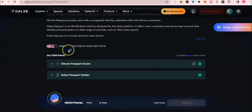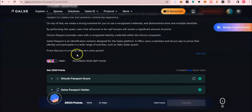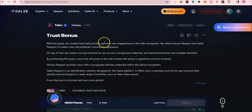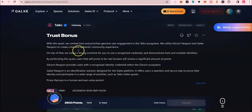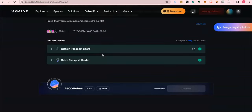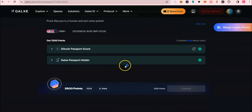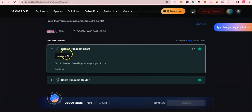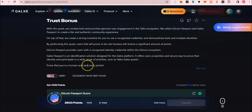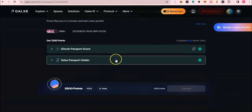Before we get into this tutorial, I just want to talk about Taiko's Trust Bonus, which is a prerequisite in my opinion for anyone who wants to get anything out of Taiko. If you do all the tasks and you didn't do this, you may be flagged as a bot. I will include the link to this Trust Bonus in the description. The requirement is to either have a Gitcoin Passport score of 20 and above, or to have a Galaxy Passport. We have taught you how to do all these things. If you still don't know how, join our Telegram community and you will be guided.